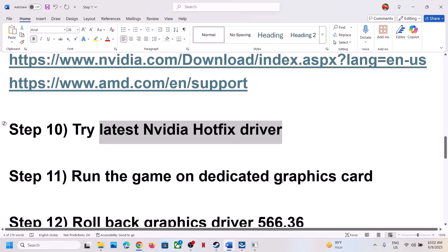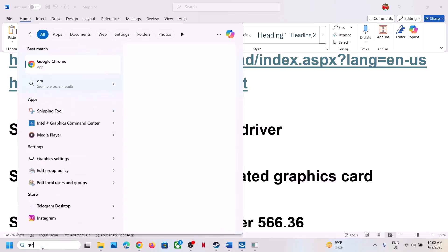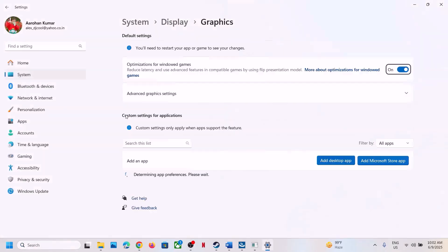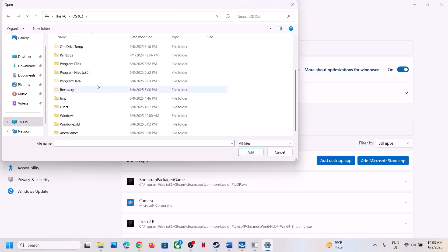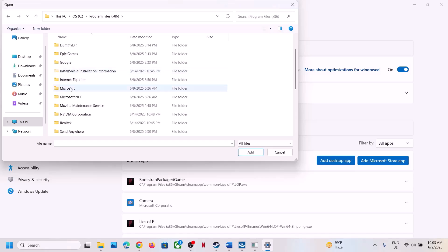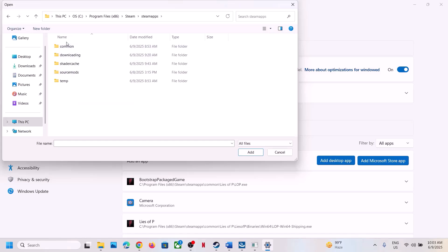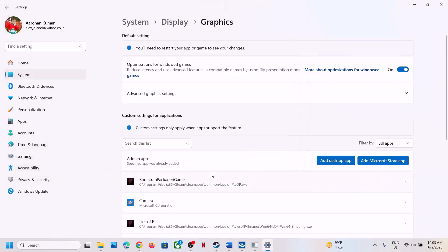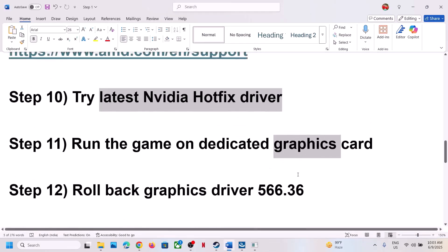The next step is to run the game on a dedicated graphics card. Type 'Graphics Settings' in the Windows search box, click on Graphics Settings, click 'Add desktop app', navigate to the game installation folder — Steam\steamapps\common\Lies of P\Binaries\Win64 — and select the EXE file, then click Add. Once the game is added, click on it, select High Performance, and you will see your graphics card listed. Then launch the game.